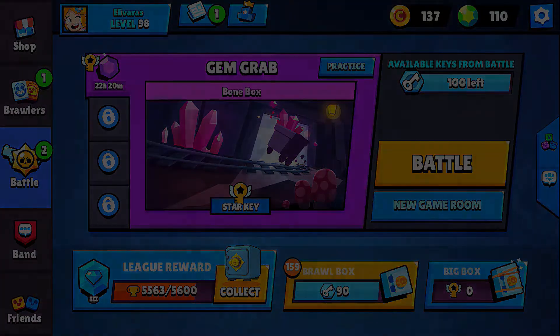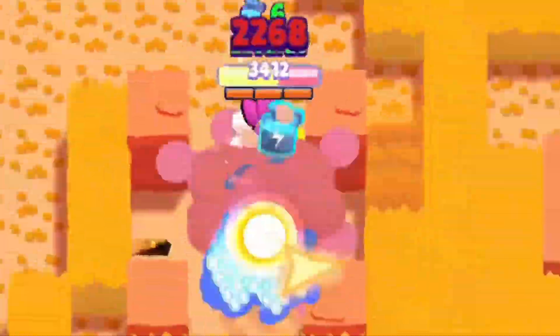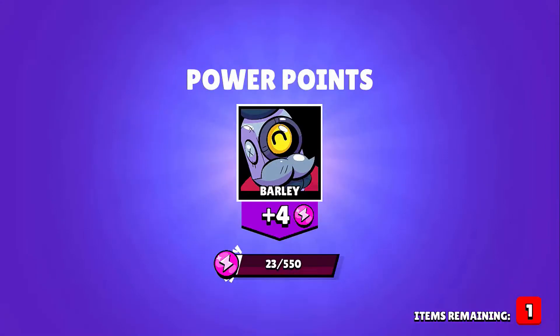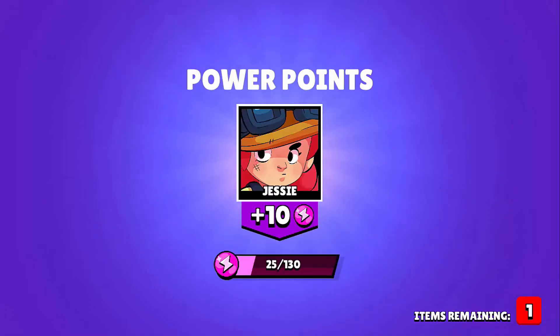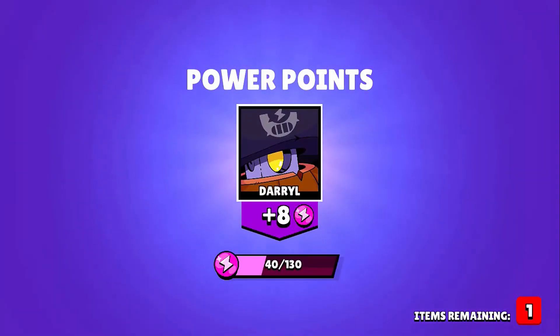So let's go ahead and open these right up, starting with number 159. We're just going to pull out the classic coins, a few power points to start. We're going to see if we can pull out any of the new brawlers — Penny or Frank. Either of them would be pretty cool. I'm excited to play with both of them, so we'll see how far we can get. But we're just pulling out some more coins, some more power points.